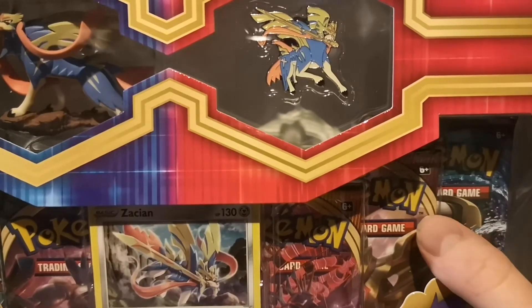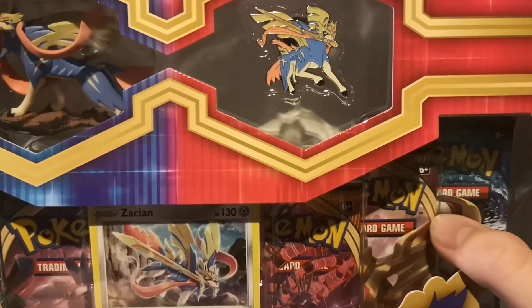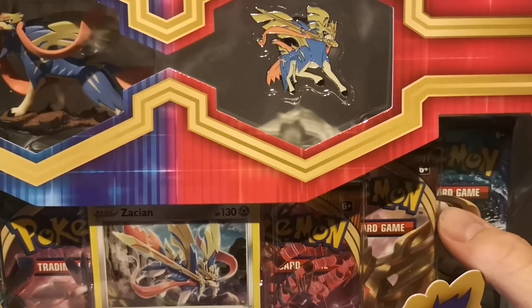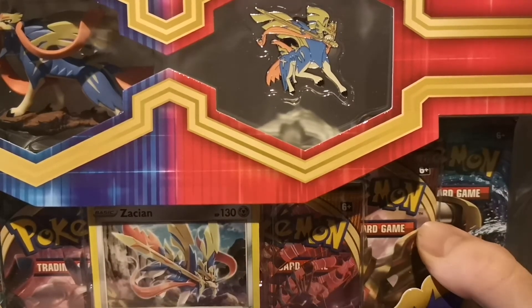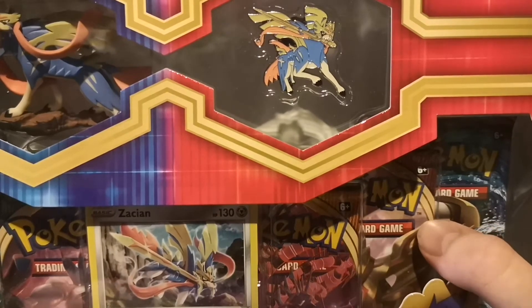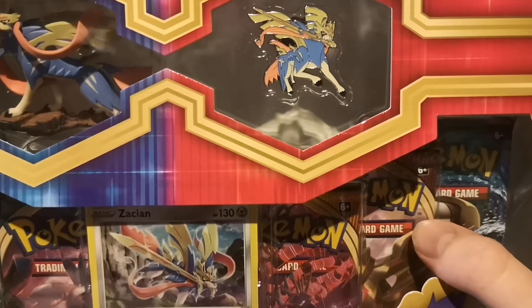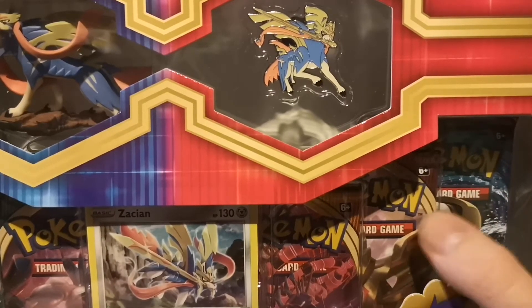The next pack is Sword and Shield base set. Some people don't love it, but it's more popular than Rebel Clash. Probably the best card is the Gold Zacian V — I'd love one in a PSA 10. There's also a rainbow rare Lapras VMAX, which I have currently at PSA for grading. Other notable cards include the Gold Zamazenta and the Gold Metal Saucer, which is playable in the Zacian deck, often paired with ADP though that's rotating soon.